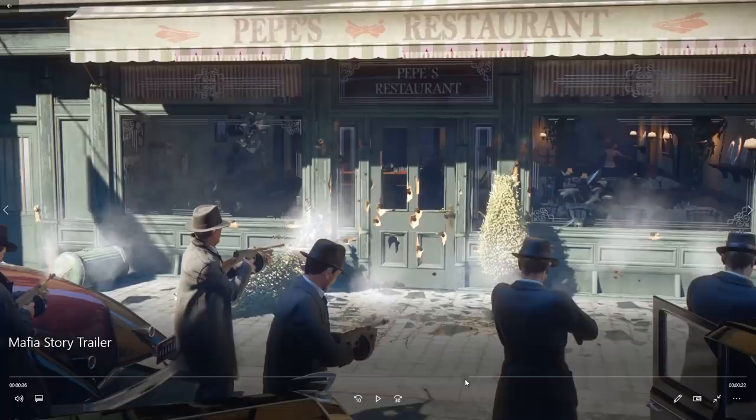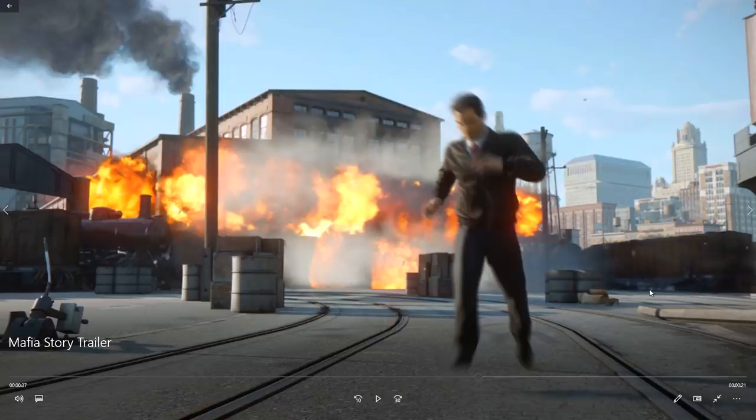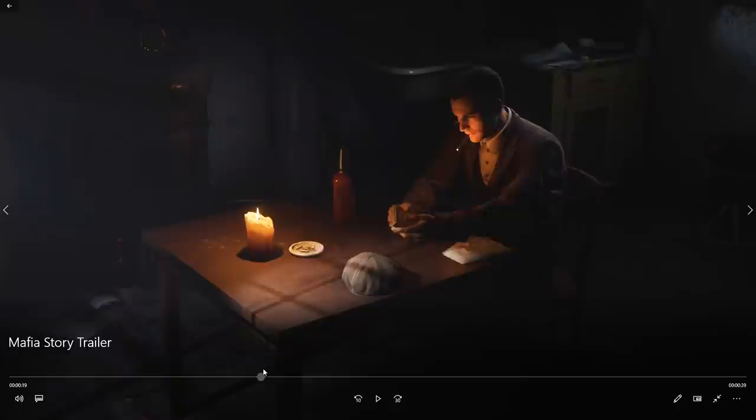You have this sequence on a bike, and I don't even remember there being any bikes in Mafia 1. I'm guessing I haven't got to that point yet, or they've been added into this remake. You have him sliding off a bike, going into a full slide, pulling his gun out and firing at something. This looks like something out of a James Bond movie — it looks incredible.